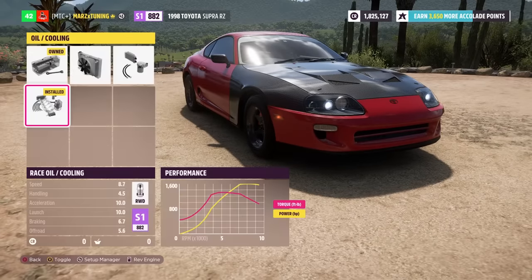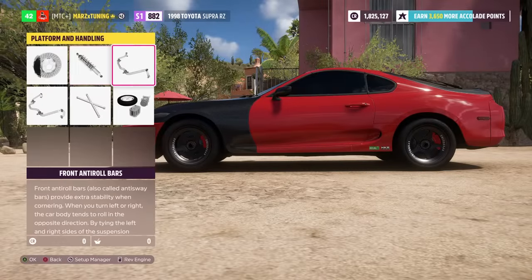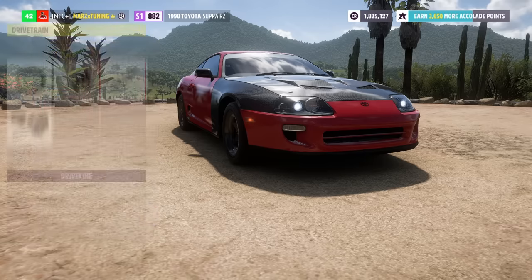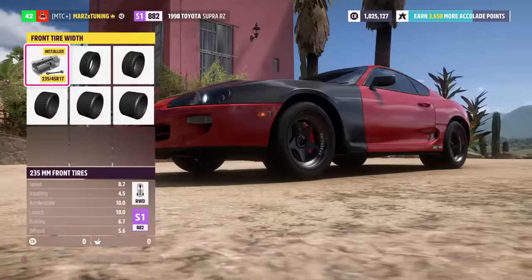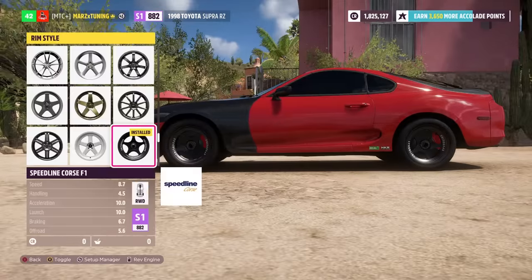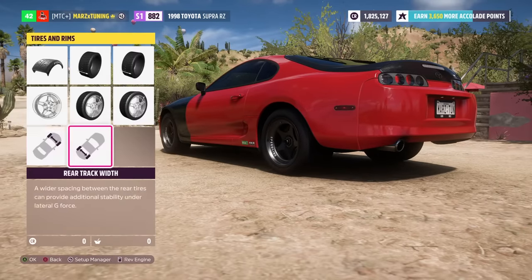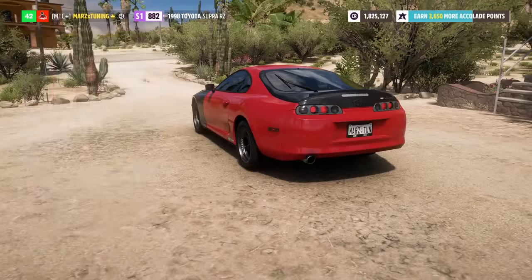After adding anti-lag we're going to fully build the car - put all the race parts on. For suspension we're going to do rally. Everything else is just race parts - no roll cage needed. For drivetrain everything is simply race. Make sure to put drag tires on - no width in the front and full width in the rear at 345s in the back, making it really light. Any lightweight wheels work - I got these Speedline wheels on here with a deep dish style. No need to change rim size or add spacers.